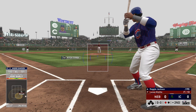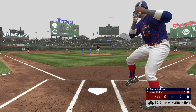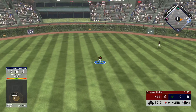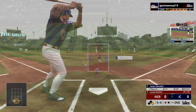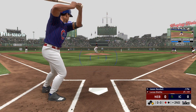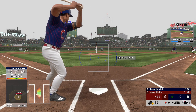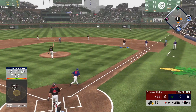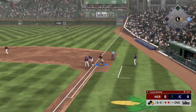One away with the bases empty, and here is Mr. October, Reggie Jackson. Here comes the first pitch — smoked on the ground up the middle and into center field as he's aboard with a one-out single. Stepping in now Jason Kendall — swings and misses early. He pops up that curveball — and that's the second out of the inning.